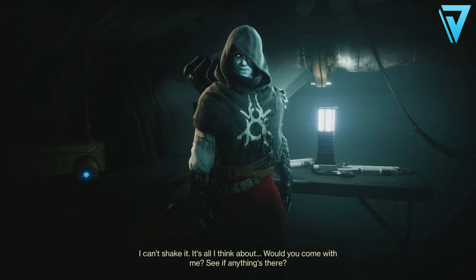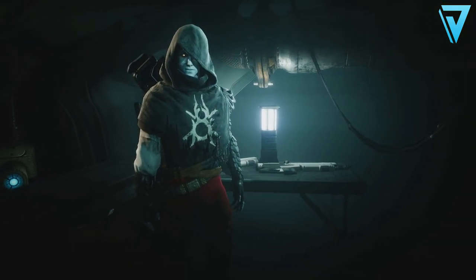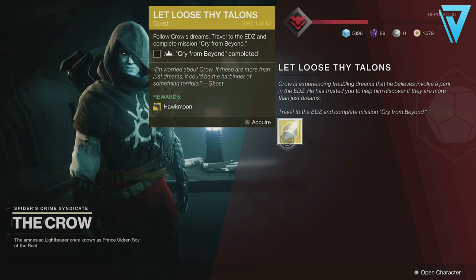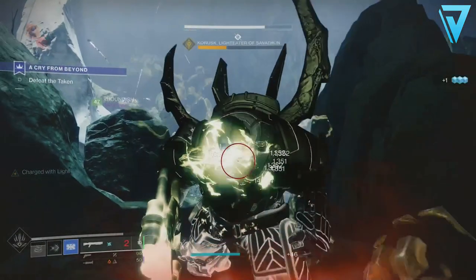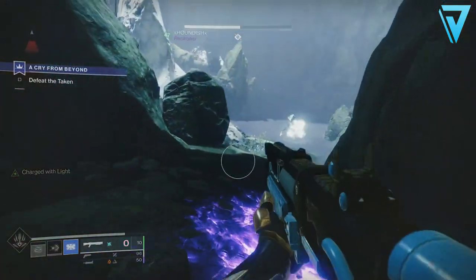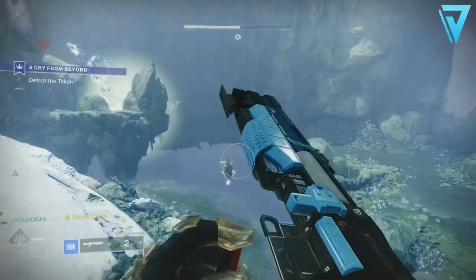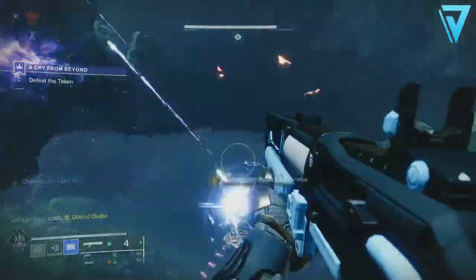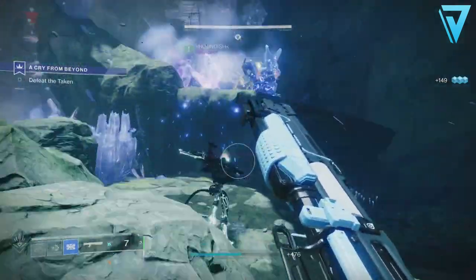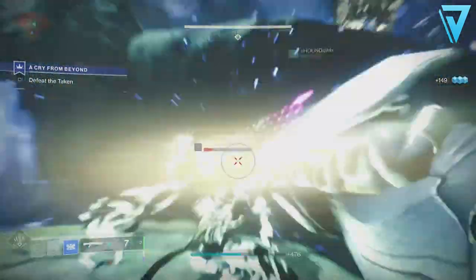Once you have all the hawk feathers, return to the Crow in the Tangled Shore. He'll send you to follow his dreams and travel back to the European Dead Zone to complete the mission 'Cry from Beyond.' This is a new area on the back side of the Hallowed Grove lost sector — an area that was accessible last week, but now has a full mission associated to it. Upon completing it, you'll be given the Effigy of Hawk Moon.